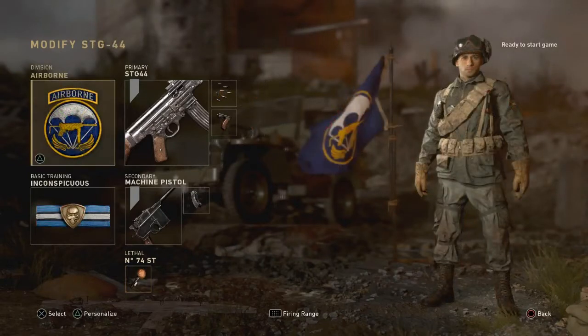For the S&D players out there, I didn't forget you. We have the STG-44 with Airborne Division, Rapid Fire, and Grip. Secondary is a machine pistol with Extended Mags, a sticky grenade, and the basic training Dead Silence, which is Inconspicuous. I hope this helped you guys!